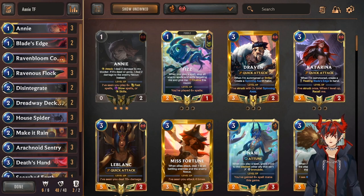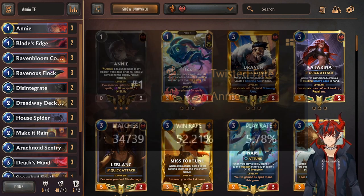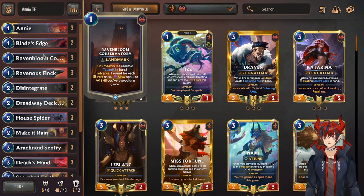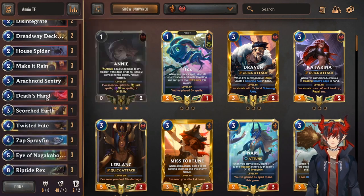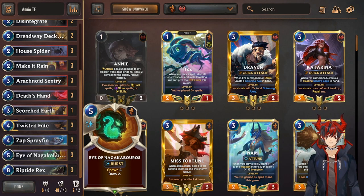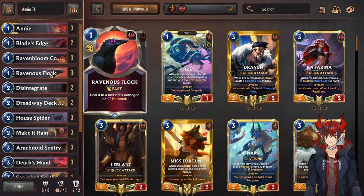To start off the control lineup, we have Twisted Fate/Fey Annie with a win rate of 52.21% and a whopping play rate of 5.78%. It is the most played deck on ladder right now as of recording this video. It is an absolute powerhouse. It wants to play around Raven Bloom and Annie in the early game, ramp them both up, use a lot of removal spells, get to the mid and late game, and win through Riptide Rex and Tybulk shenanigans — because Tybulk amps every single cannon barrage that comes down from Rex for insane control combo finishes.